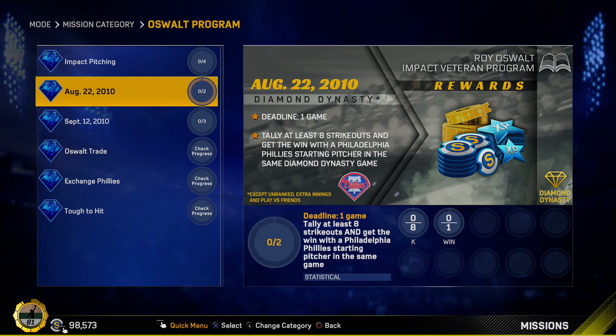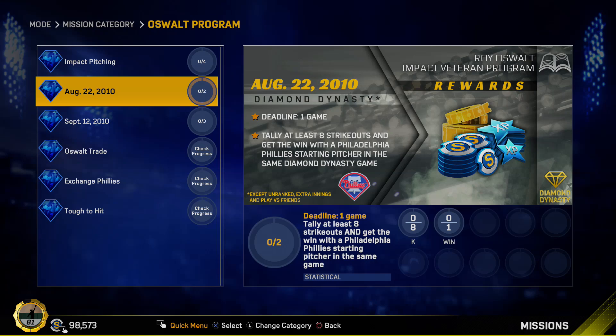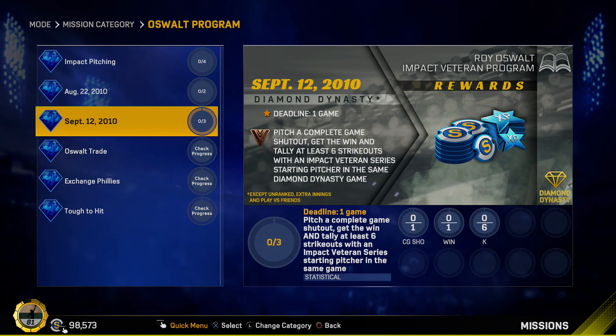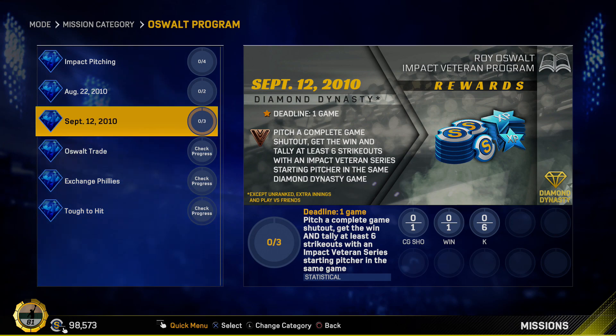You can do it against the computer. Next one is August 22nd 2010 — tally at least eight strikeouts and get the win with a Philadelphia Phillies starting pitcher in the same Diamond Dynasty game. Easy enough, just eight strikeouts, one win, and you can do this offline as well. September 12th 2010 — pitch a complete game shutout, get the win, and tally at least six strikeouts with an impact veteran series starting pitcher. Another really easy one against the computer on rookie.